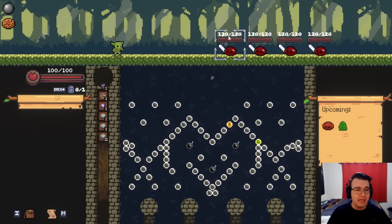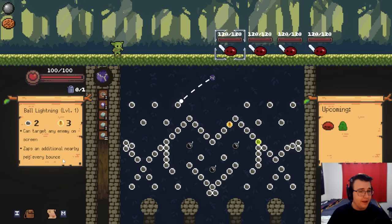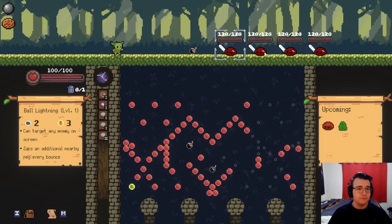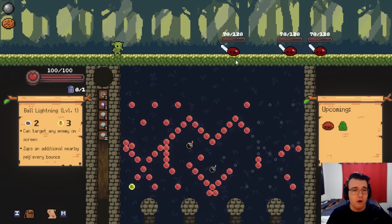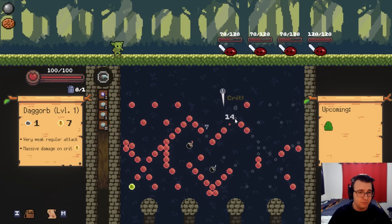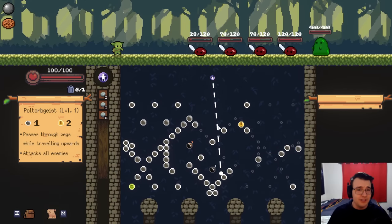120 damage — that's going to be brutal. This is the new thing I got. It can target any enemy on screen, and it zaps an additional nearby peg every bounce. Let's see if I can make my way into a bomb. I want to destroy some of this stuff in here. Hitting the crits fine, but I was hoping to maybe make my way to the bomb. I hit one — that's good enough. I guess targeting the front one's good, it's dead now. So now I got the one that does a lot of damage for crits. Not too bad a shot.